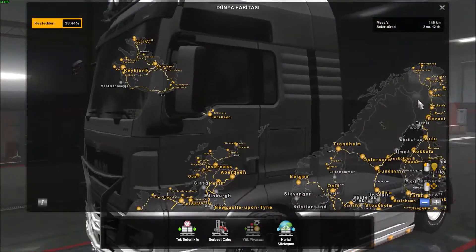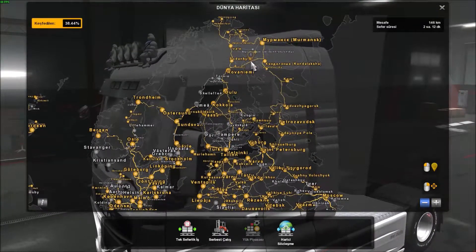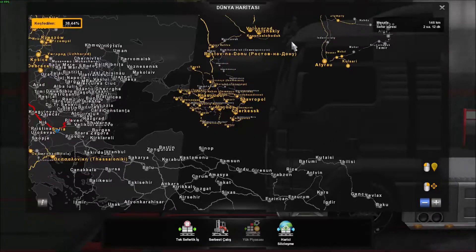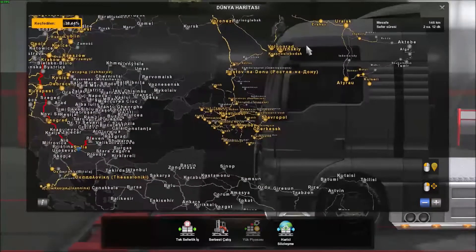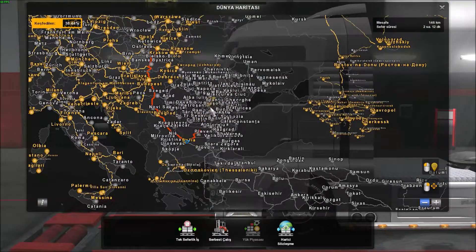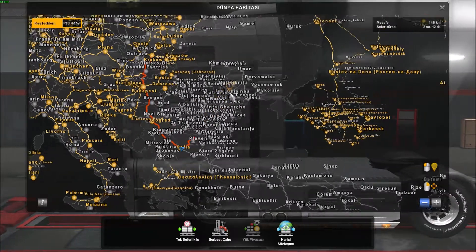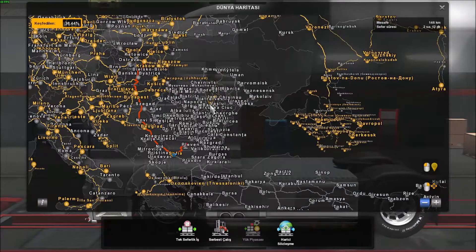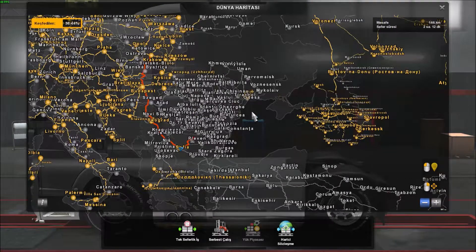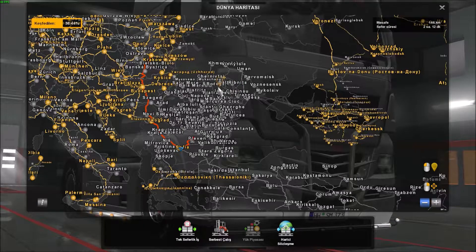Rize'nde, kuzey bölgesi, Rusya, güney bölgesi, Kazakistan, Romanya gelişmiş, geliştirilmiş Romanya, Ukrayna, Moldova, Bulgaristan gibi Balkan ülkelerinin ve Karadeniz'in kuzeyindeki Kırım, Ukrayna gibi ülkelerden de bazı şekiller var.